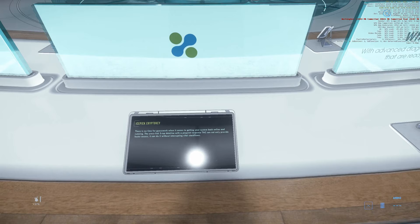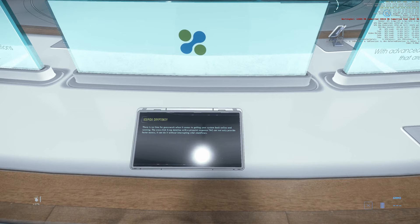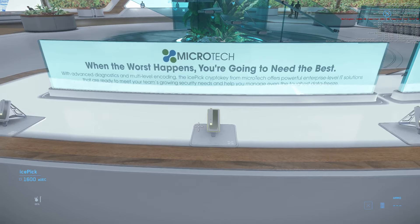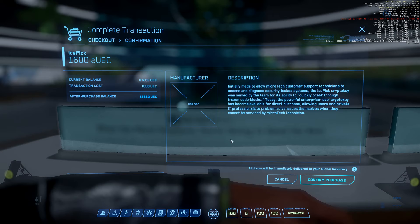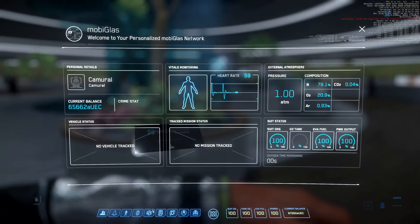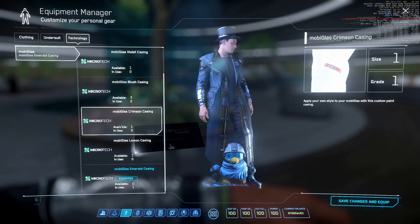Here we have — what's this? Ice Pick Crypto Key. There's no time for guesswork when it comes to getting your system back online. The Crosslink 3 Rapid Data Line with a pinpoint response cannot only provide faster access, it can do it without interrupting vital stock flows. So this seems to be a device to hack or to restore your systems. I have no idea what it does, let's buy one — 1600 UEC. Let's put the Ice Pick in a utility slot. I think I have to put it in an undersuit for this.